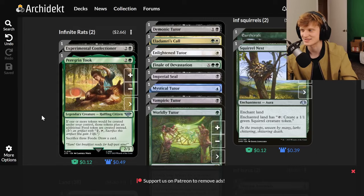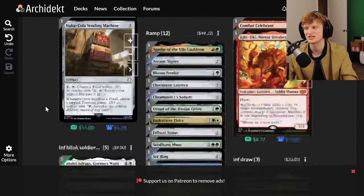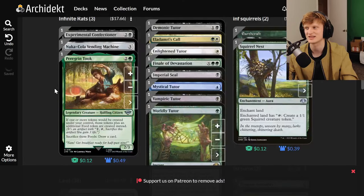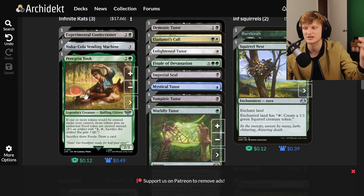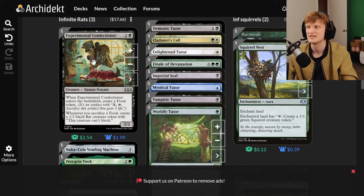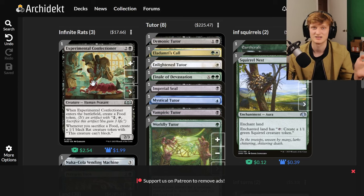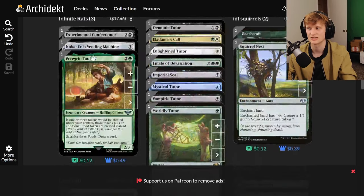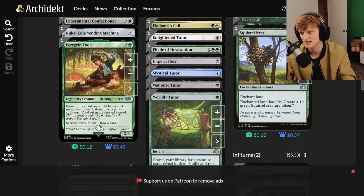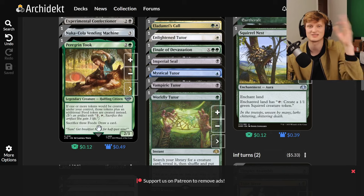The Infinite Rats combo requires three food tokens. Experimental Confectioner creates a rat whenever you sacrifice a food. Parallel Lives says whenever one or more tokens would be created under your control, that many plus a food token are also created. So sacrificing three food tokens creates three rats and three new food tokens, repeating the process — infinite rats.